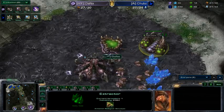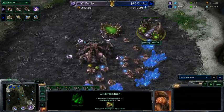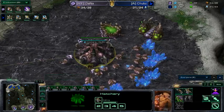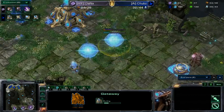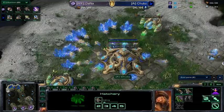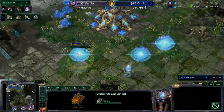Dana is getting his speed out at a really nice timing, with only one gas as well — very efficient. He'll try to get that plus-one carapace upgrade. I'd assume since he didn't get pneumatized carapace — the overlord speed — last time, he won't get it again, going for carapace instead. And this time he'll have so much more income that his timing will be much stronger. Chubbs, meanwhile, is going twilight council — possibly double sentry.